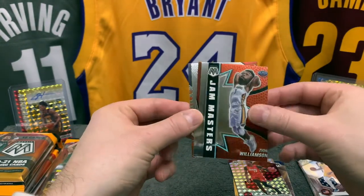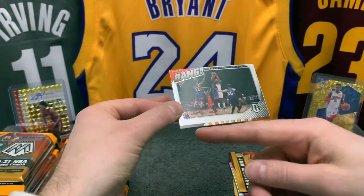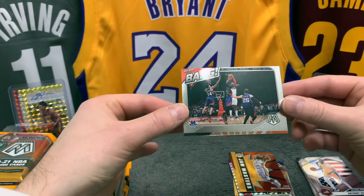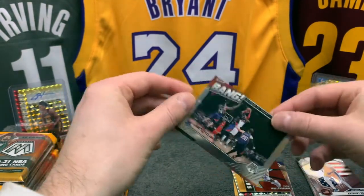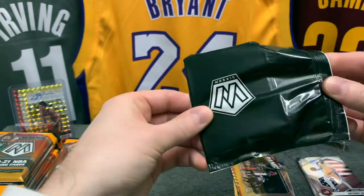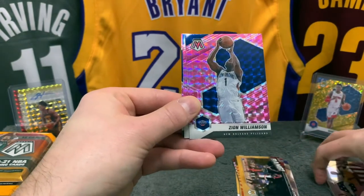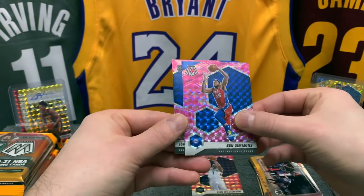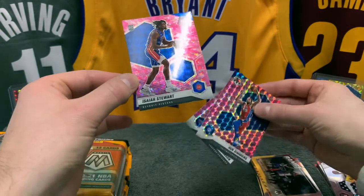We also have a Jam Masters Zion — I actually do not like these at all. Some of them are nice but I don't like those, to be honest. But guys, look at this — that is crazy. This is completely miscut. It's a Paul Pierce, hardly readable. Panini, what the heck is this? Our pinks: Zion — let's make a little pink stack. We have Ben Simmons — two guys, that's an ongoing story.